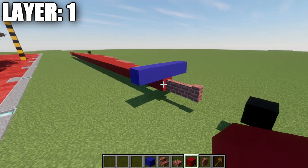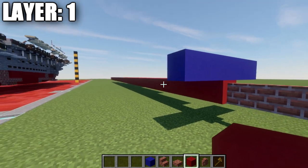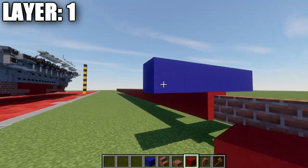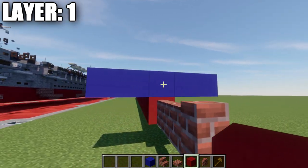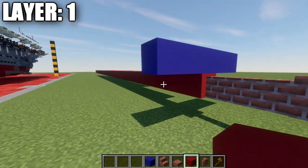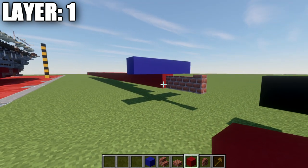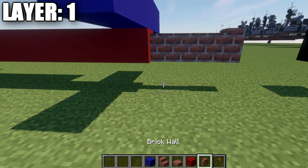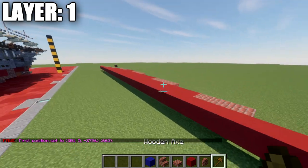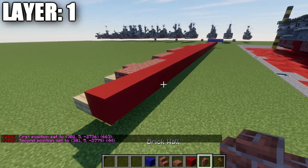If you want to build this in water, make sure the bottom of the hull is at the correct level — the blue concrete represents the water level, and the blocks we're placing for this row should align with that. Make sure it's correct when placing blocks, because if you're either too high or too low it won't sit properly in the water. To begin, place down a row of 3 brick walls, then take red concrete and place a long row going all the way down the center — this row in total will be 44 blocks long.